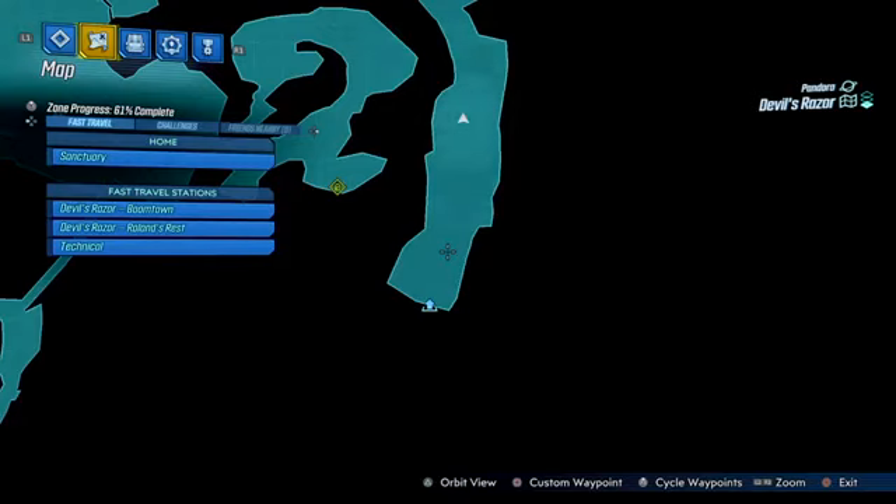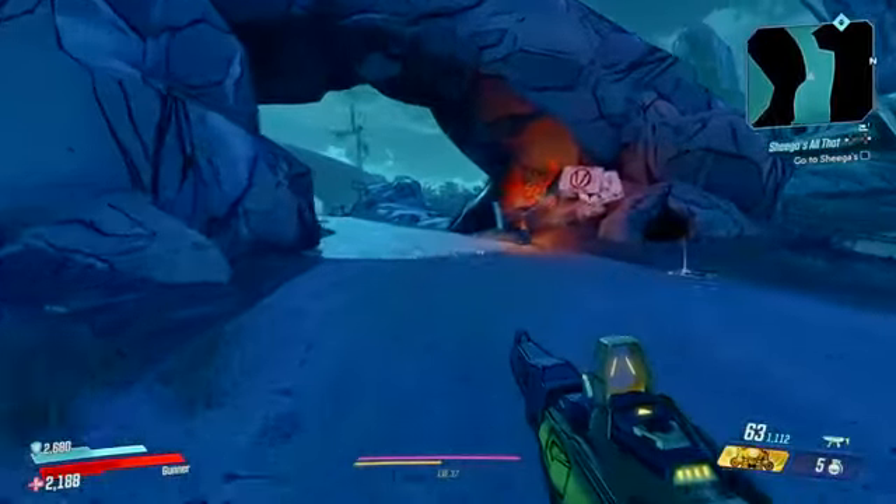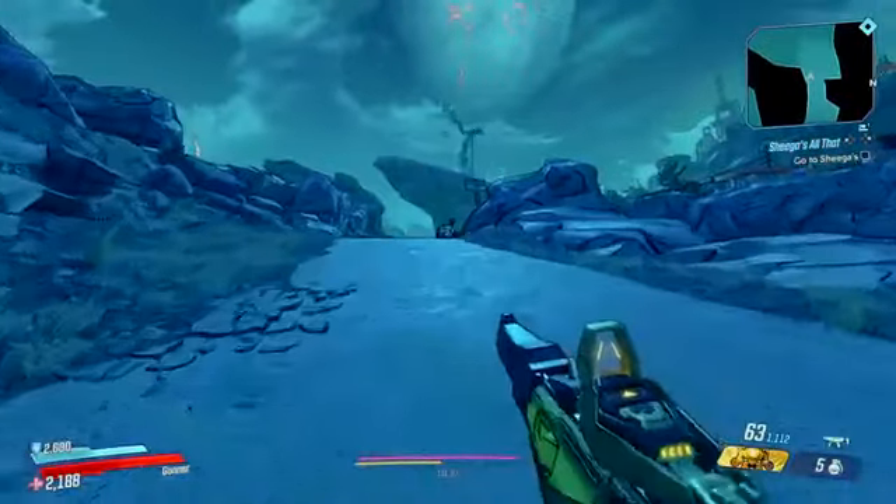So as you can see we're right at the start of the map where you came in from the Droughts. We're just going to run up to where the Catch-a-Ride is and grab our car. I've got one sitting there already primed and good to go.